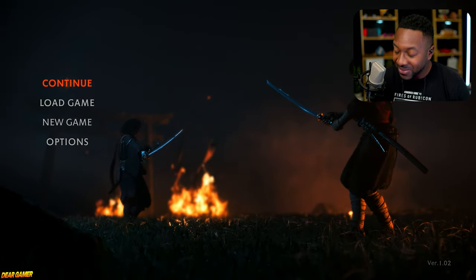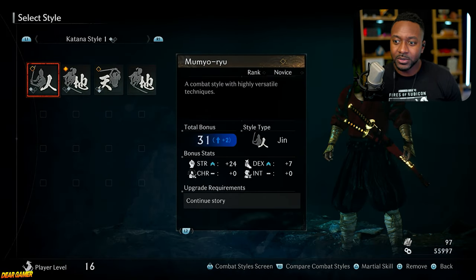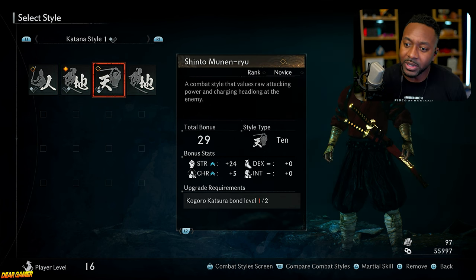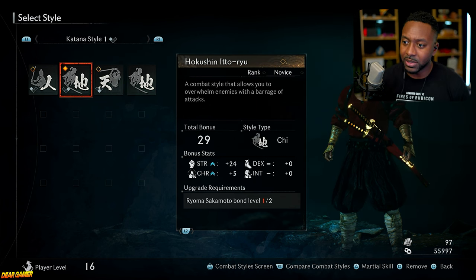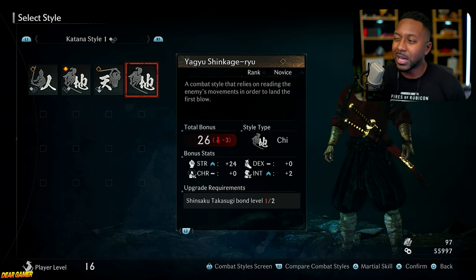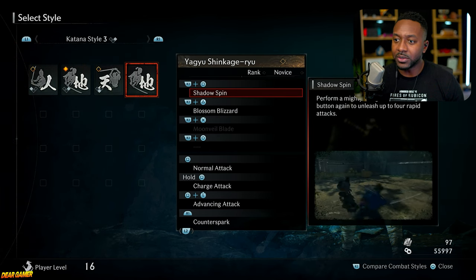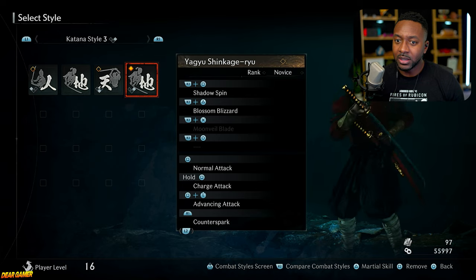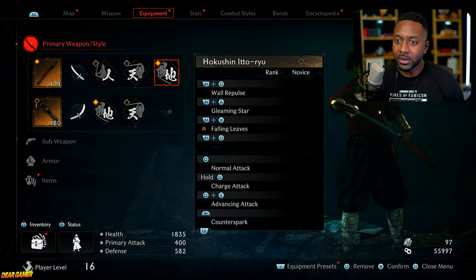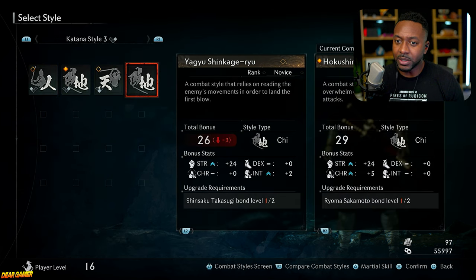Without further ado, let's dive in. I'm going through my styles right now - I just realized you get bonus points for your styles based on how many attributes you put into specific categories. This one gives me a bonus plus two to strength since it has more strength points. I'm looking for a specific style. You can see the skill sets have like illusion and shadow clone stuff that takes intelligence points, so some styles are based off intelligence as well.